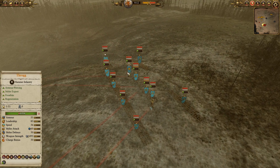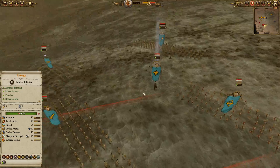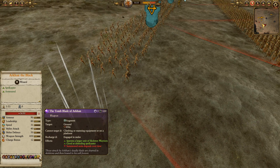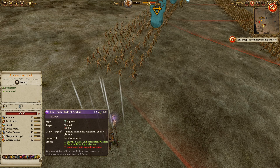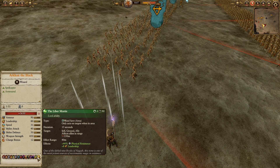For my opponent, Arkhan the Black, obviously on foot. He's got Spirit Leech and Soul Blight. The Tomb Blade of Arkhan now spawns a unit of Skeleton Warriors — it has more unit models than a standard unit, five charges, and a relatively long cooldown, but it can help put out some extra bodies. I like it quite a bit better than the old healing effect. He also has Libra Mortis for physical resistance, and actually has a leadership buff now as well.